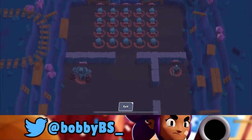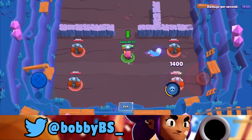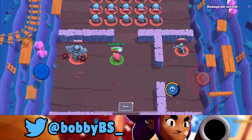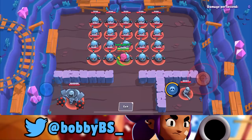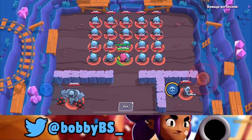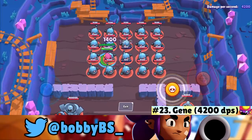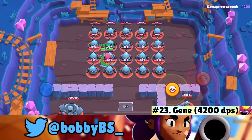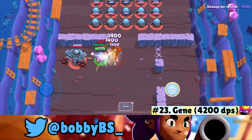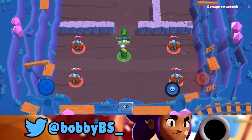Coming in at number 23 we got Gene. Although Gene is super strong in competitive Brawl Stars, he's not going to do too much here. There's zero shot delay, so you can get three shots off with Gene fast — he does 1,400 damage per shot at max level — giving him 4,200 damage per second, making him the second lowest.